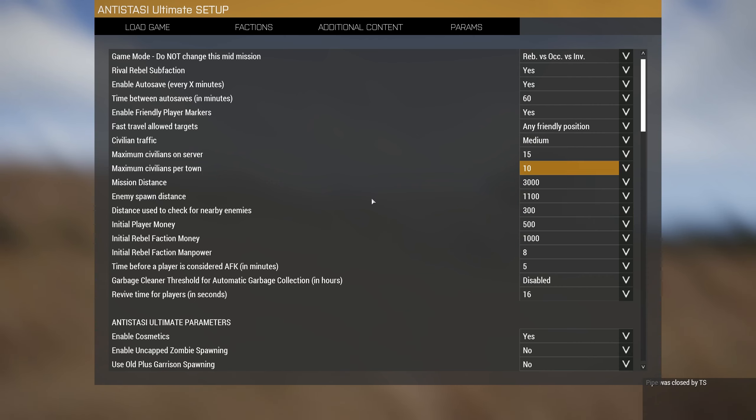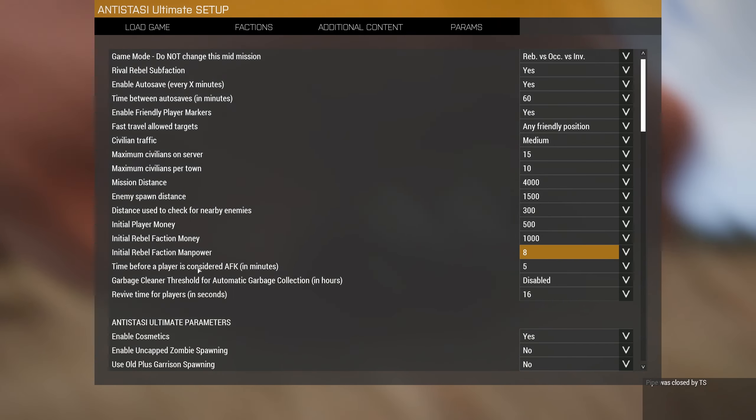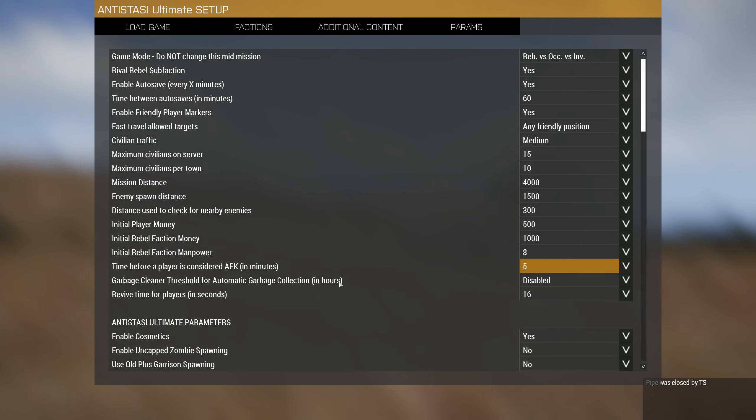I'll go with 4K mission distance and 1500 enemy spawn distance. For initial player money we can have an easy start, hard start, or very extremely hard start — we'll keep it normal. Initial rebel faction money: 1000. Initial rebel faction manpower — you can also change this, which was never available in the old games I used to play. No need for AFK timer, but garbage clean — we definitely need that, set to one hour. Revive time for players: 16 seconds, sure.